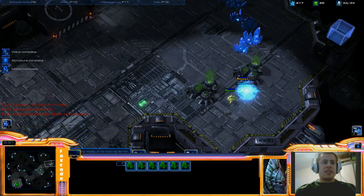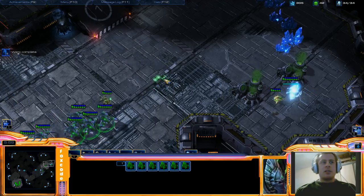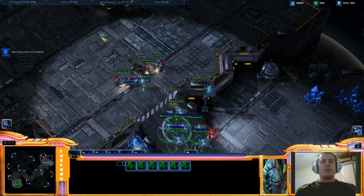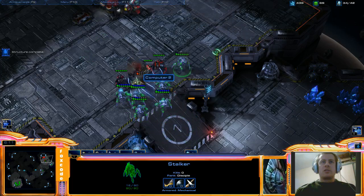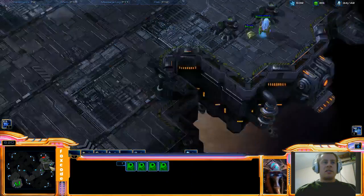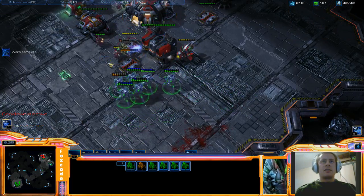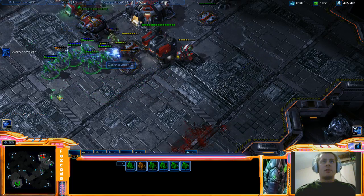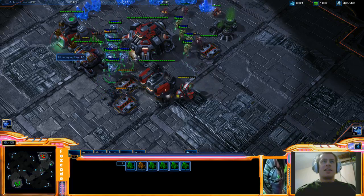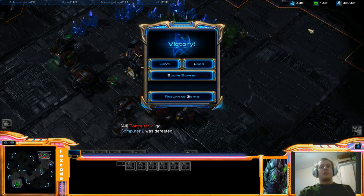Normally I would get three stalkers and a zealot, but I just had enough gas for stalkers - I must have got the timing slightly wrong. But at this point you literally just attack. We'll go up the ramp. Focus down those marauders because I've got a lot of stalkers and stalkers are quite weak to marauders. We've not lost any units, and of course you keep warping in. Let's warp in some zealots - send them straight to the mineral line. Focus down these SCVs. And then you basically troll. Obviously this is a lot harder against human players, but against bronze and silver players this is amazingly effective - and it can even work in higher leagues too.